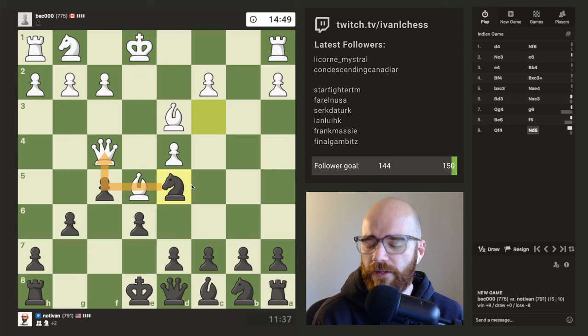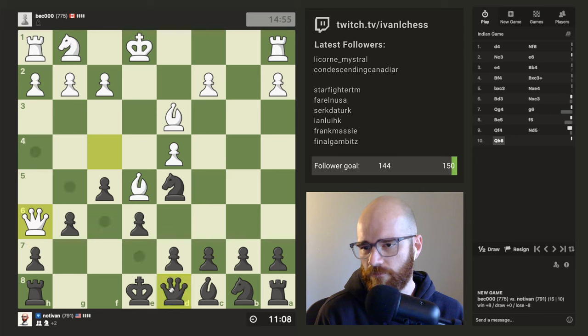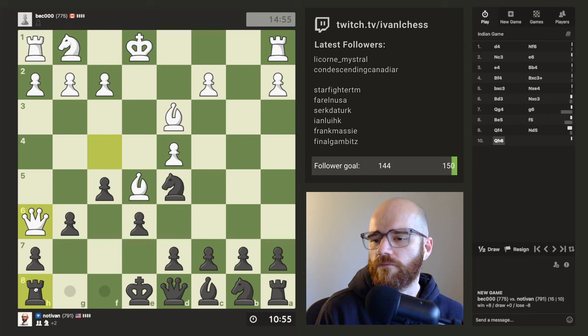He's being hyper-aggressive, so I think I have to switch to sort of a hyper-defensive mode. What's he going after here? I think I've kind of worked myself into a pickle here. He's going to win a pawn, and then he's going to infiltrate. How can I defend this Rook? I don't think I can save the Rook and protect the Pawn at the same time.